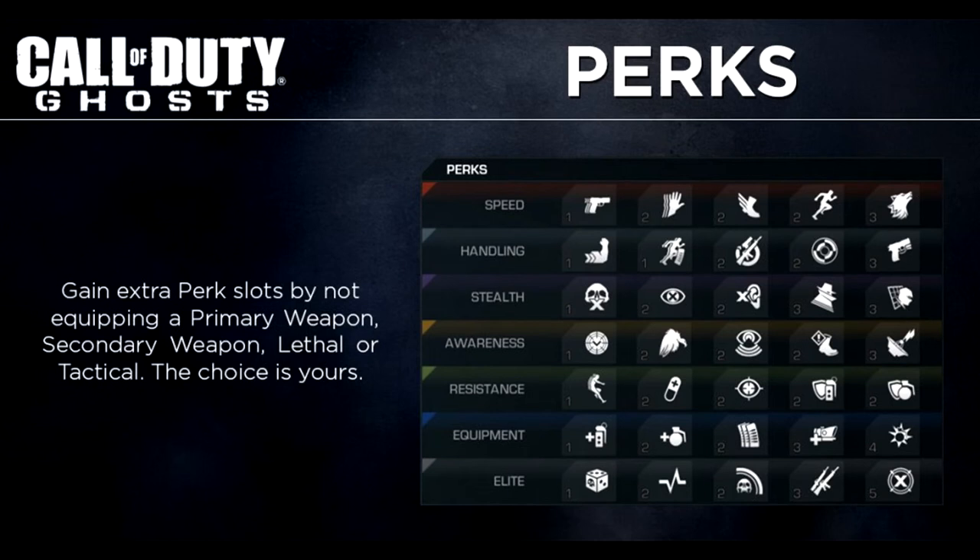Now moving on to the Elites. You can get Gambler, which gives you a random perk. Hardline, which lets you earn kill streaks faster. Ping — when you kill an enemy, it locates enemies nearby the dead body. Overkill, choose two primary weapons. And Deadeye, where consecutive kills increase the chance to deal more damage with guns.